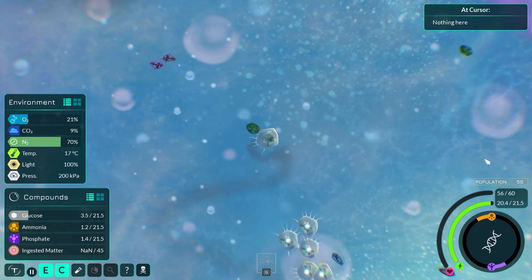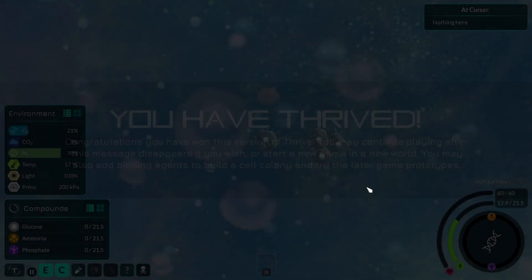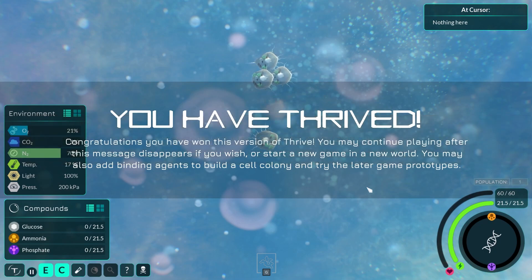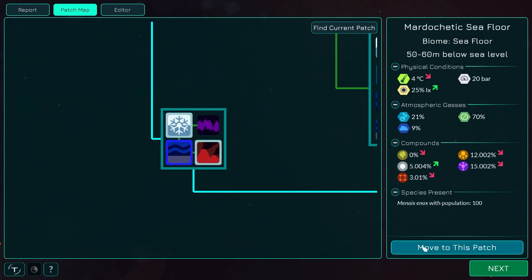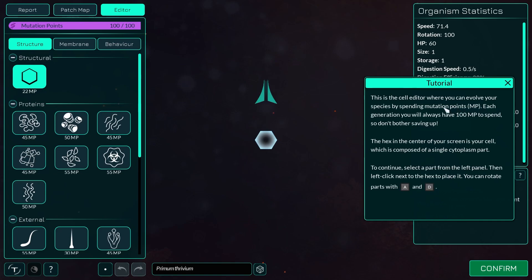Since this game is in early development, winning just consists of growing your population to a large enough size that you get the title screen that says 'you have thrived.' According to the devs, the real ending will come after you evolve into animals, evolve intelligent life, and then your intelligent life develops tech out of a tech tree so you can grow and become a spacefaring empire that spans the galaxy. Unfortunately, at the current rate of development, this ambitious goal will take 12 and a half years to make. They do release updates as they become playable — they released an update while I was recording this video — but 12 years is a long time to wait.